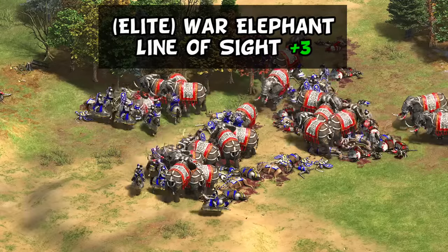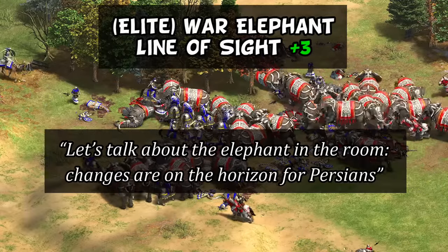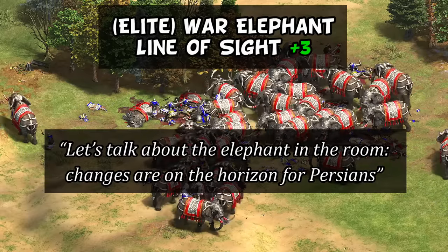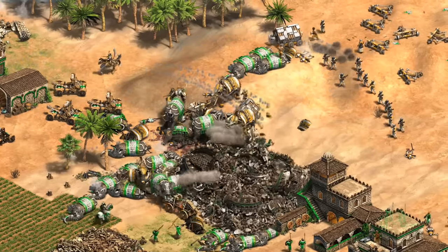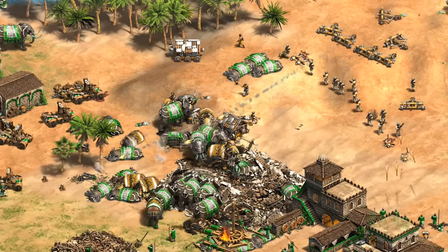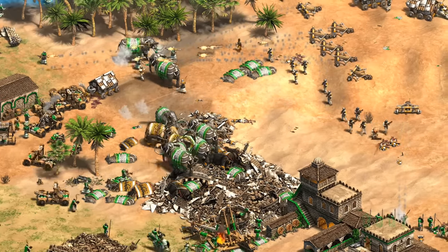Persians had a minor change to their war elephant's line of sight, but the developers left a tease saying 'let's talk about the elephant in the room — changes are on the horizon for Persians.' If it were a straightforward change like adding battle elephants, I suspect they would have just done it, so it sounds like a bigger scale redesign that isn't quite ready yet. Personally I don't mind Persians all that much and I like them in team games, but it'll be interesting to see where the devs take them.